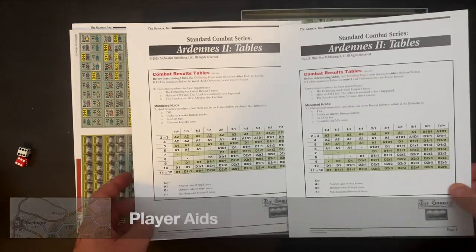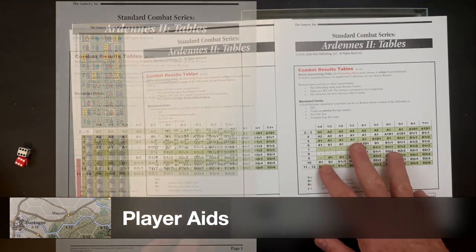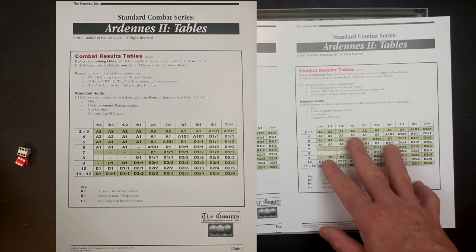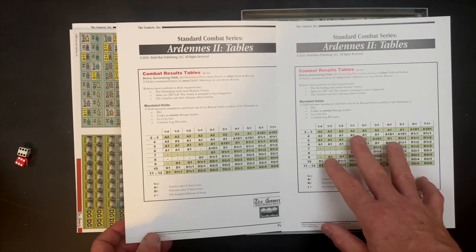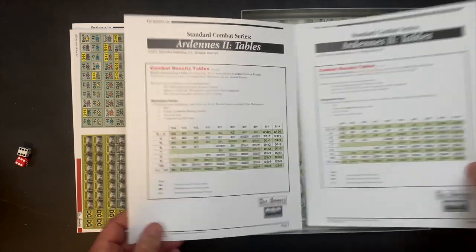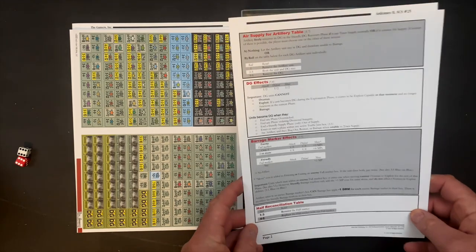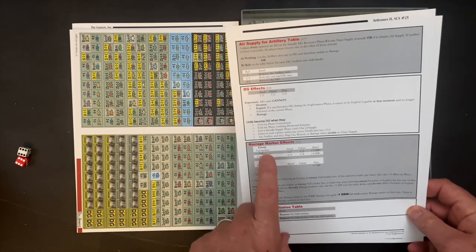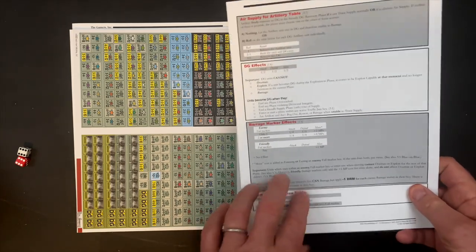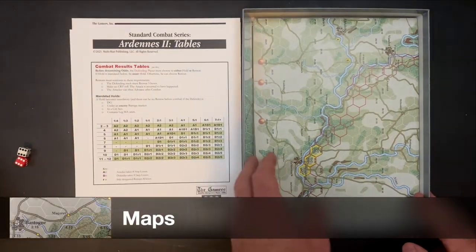We have two player aids to look at. A combat results table — this is not a series that's going to overwhelm you with complexity. It's designed to be quick to learn and easy to play, with variety and challenge coming from figuring out strategies and tactics on the battlefield rather than the rules. These are identical, one for each player. On the back we have an air supply and artillery table, disorganized effects, barrage marker effects, and a half reconciliation table. Some very standard player aids that are going to help with the game.